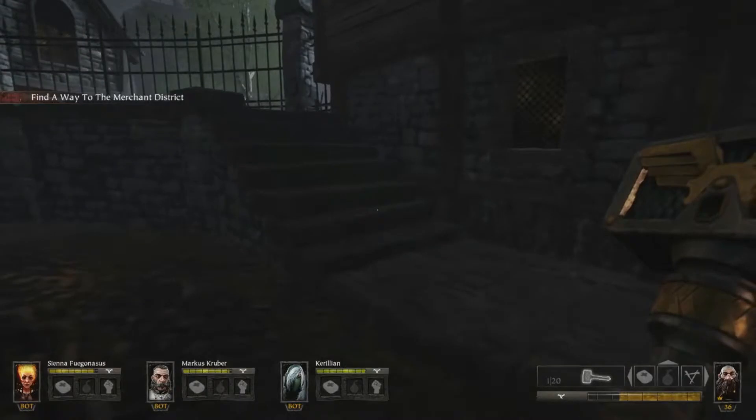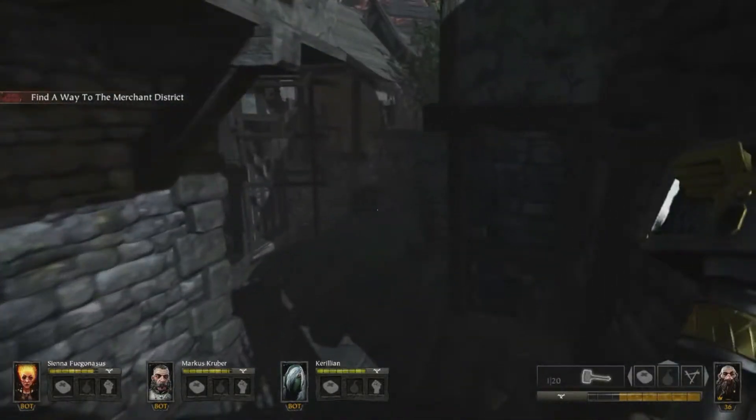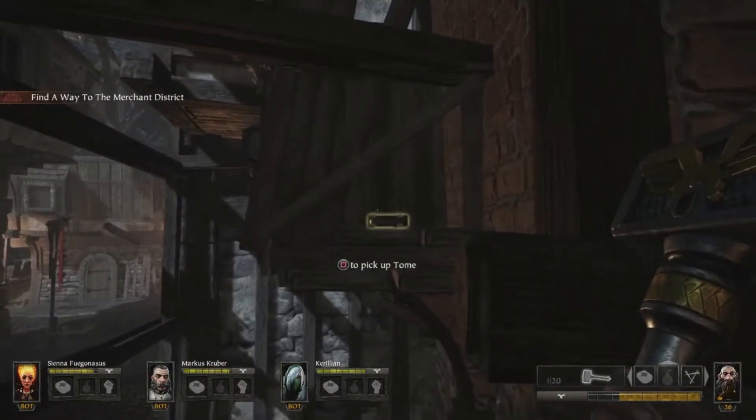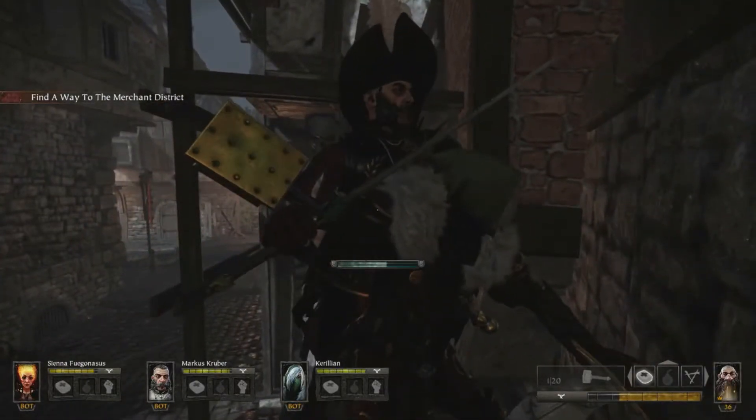Back at this little courtyard area, what you want to do is follow these steps up here and work your way around. There's a little healing item down there for future reference. You want to jump this little crate — the tome is just here. There you go, that's your first tome.